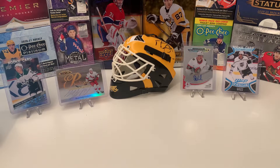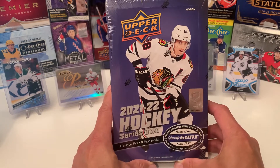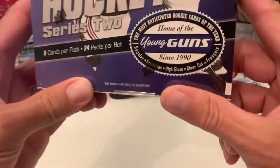Hello and welcome back hockey fans. On this episode it's going to be Upper Deck 21-22 Series 2. We're getting 8 cards per pack, 24 packs per box. Hunting for those notorious Young Guns.